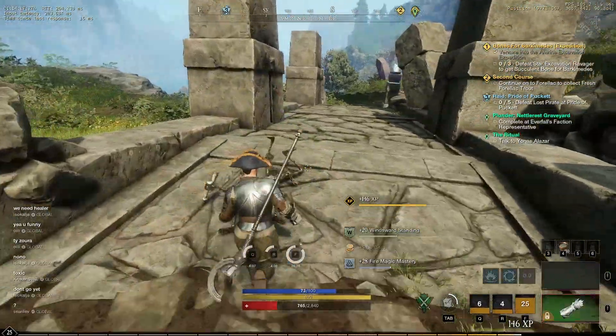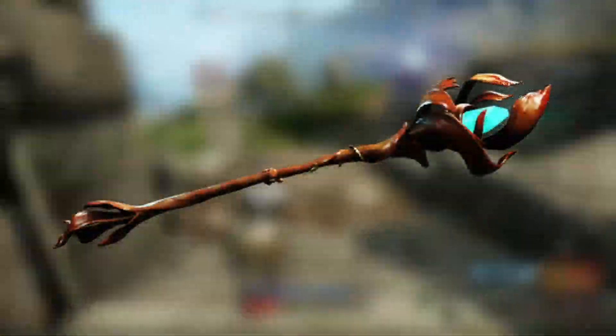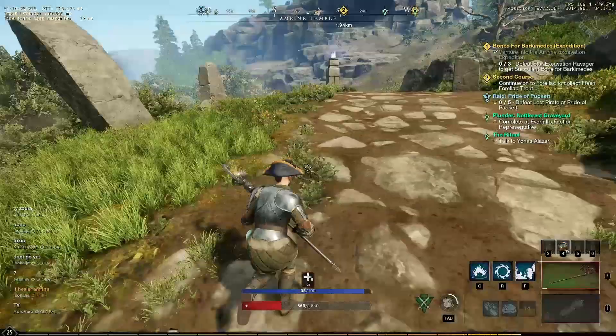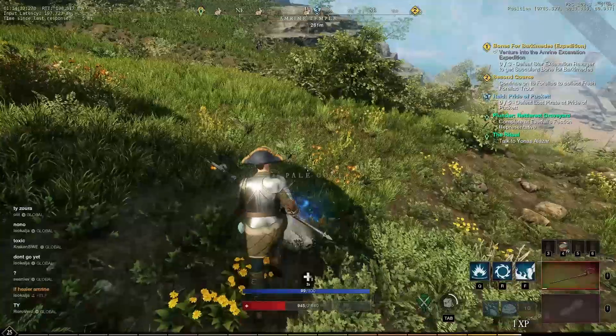There are a few other weapons you could pair with the fire staff, like the life staff or even the musket. However, these pairings are very situational and you won't get the best value in open world PvP compared to the ice gauntlet or the rapier combined with the fire staff.